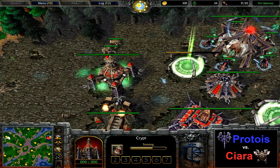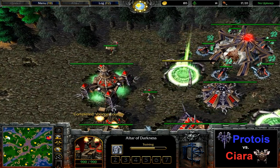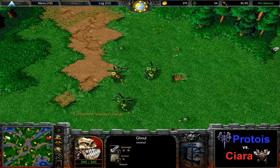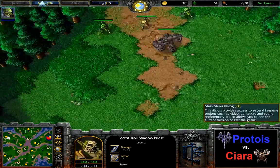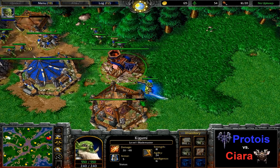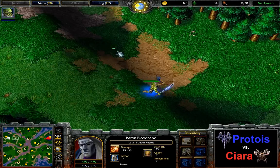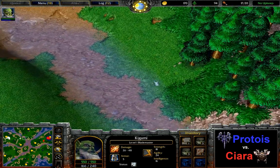Norwood doesn't lend itself all too much to hit-and-run strategies by the orc, whereas Norwood — an even bigger map with a lot of open spaces — is lending itself very well to potential hit-and-run strategies. By the way, Ciara just ended up losing his scout here, which could potentially on tier two end up going into a hit-and-run kind of game between the two players. Blade master with some items is heading out.